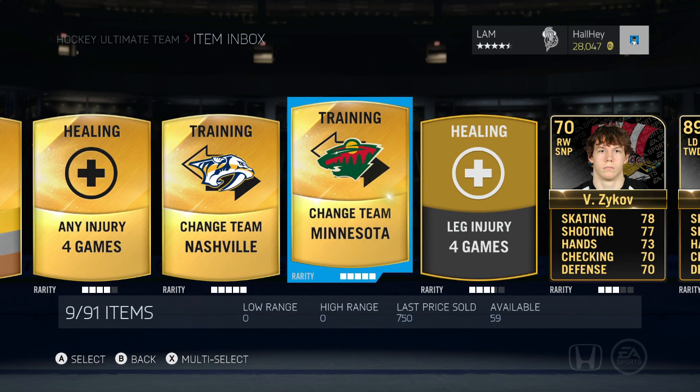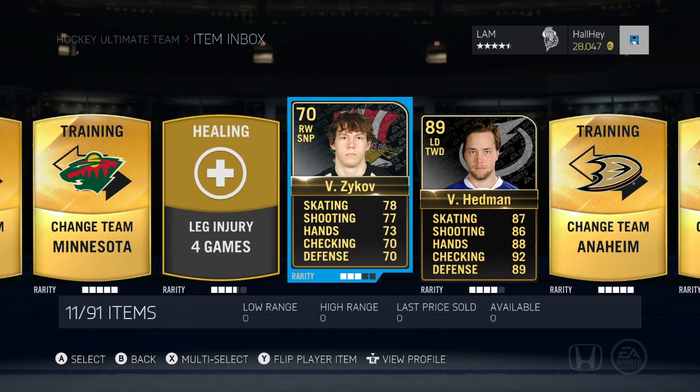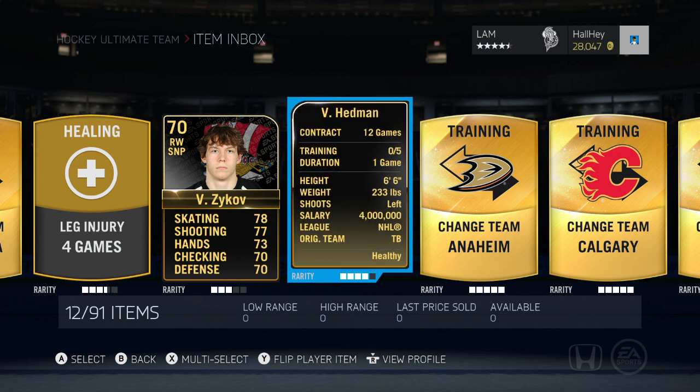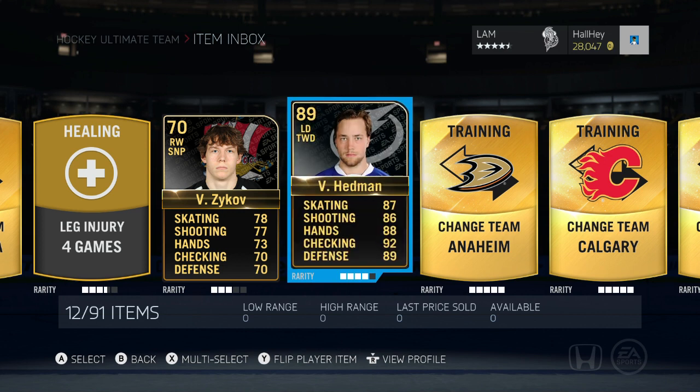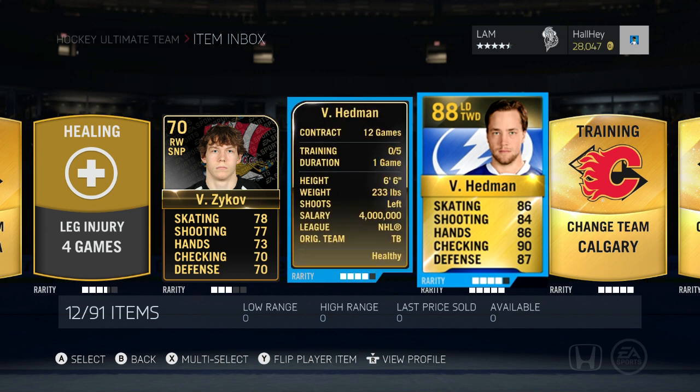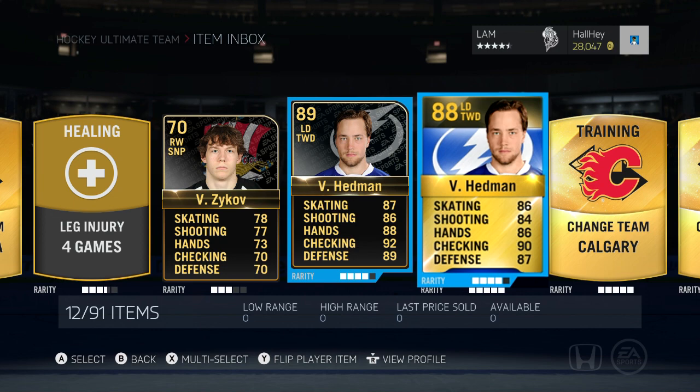I'll check his team in a little bit, but I just want to showcase Victor Hedman — 89 overall, left defenseman, two-way defenseman. He's a very popular defenseman this year in HUT, and the reason people love him so much is not only his stats but he's six foot six, 233 pounds. I'm putting the base card of Victor Hedman on the right side to show you his TOTW live stats over the base card — he's got plus two in everything other than skating. You can put five training slots into him, very exciting defenseman to pick up.